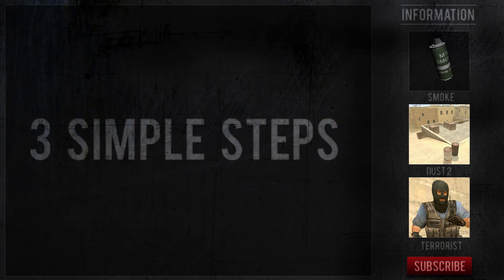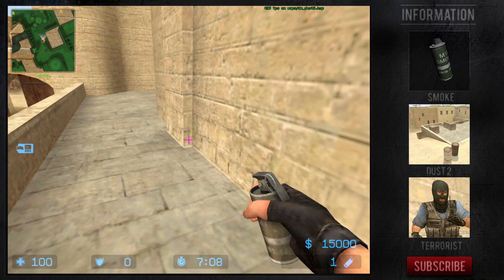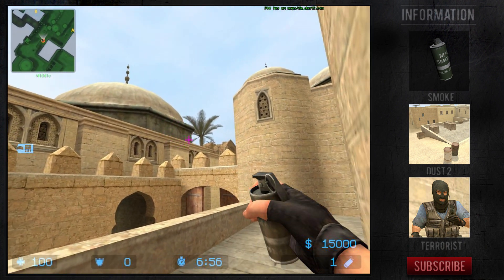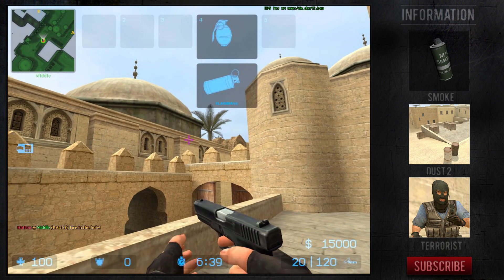To throw the smoke follow these three simple steps. Step 1: get into the furthest corner on short. Step 2: place your crosshair so that it sits in the middle of the green wall above mid doors. Step 3: throw your smoke and tuff it.